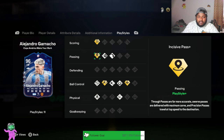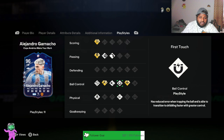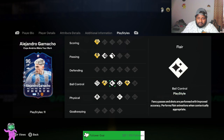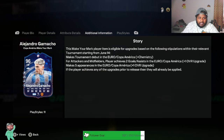He has playstyle pluses: Finesse Shot+, Incisive Pass+, Rapid+, and Trickster+, which is really good. Decent playstyle pluses, and he has a bunch of regular playstyles too — First Touch and all that is nice.